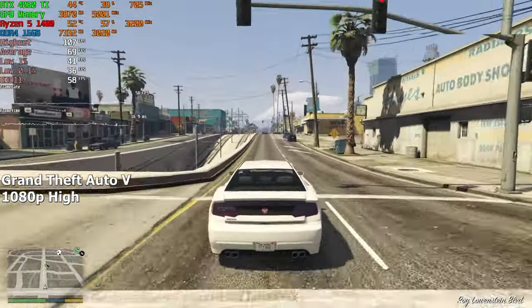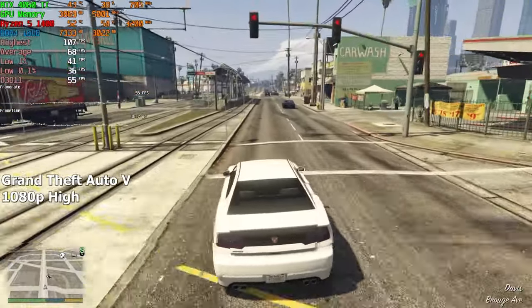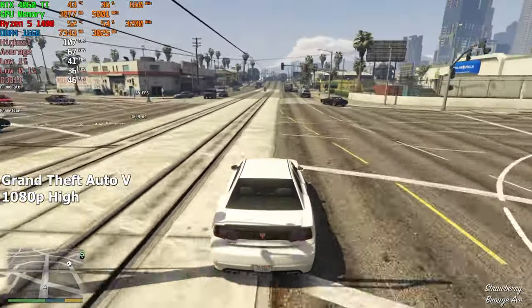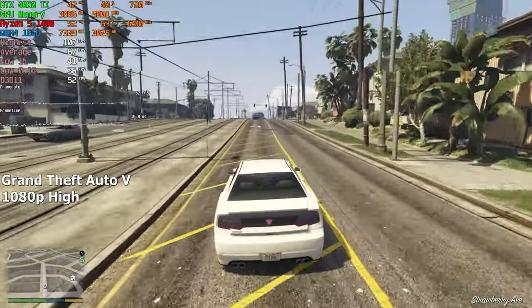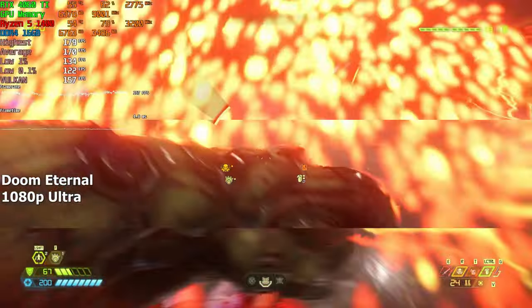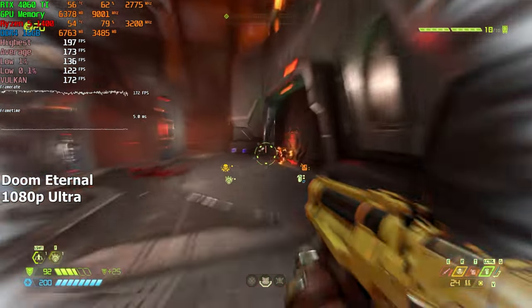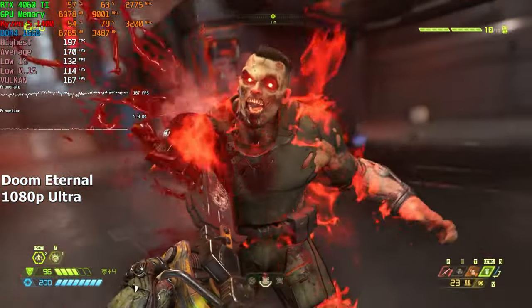I'm not entirely sure why this CPU is giving out such bad performance, but I think it's mainly because of its low frequency or its older architecture. Either way, let's move on to a different game and see if we get any better results — Doom Eternal. After being frustrated from previous results, I went into this game with mostly negative expectations, and to my surprise, Doom Eternal performed amazingly on this processor.